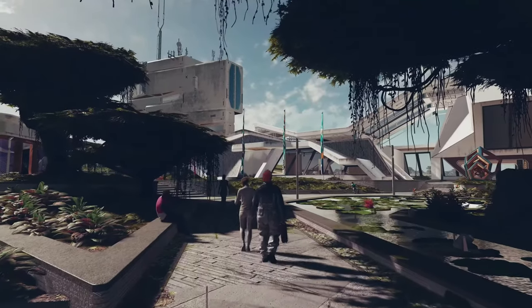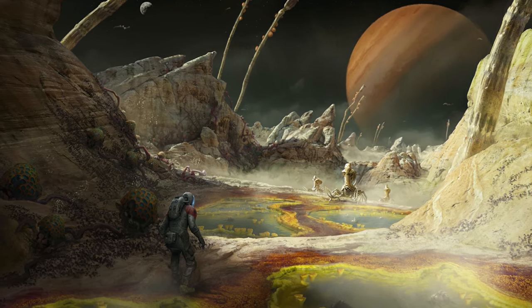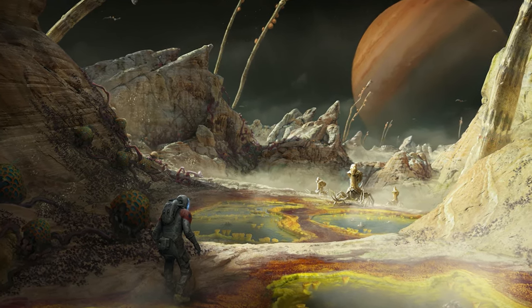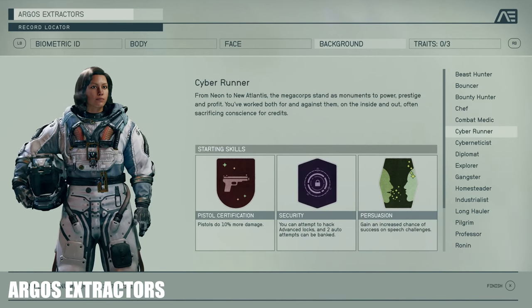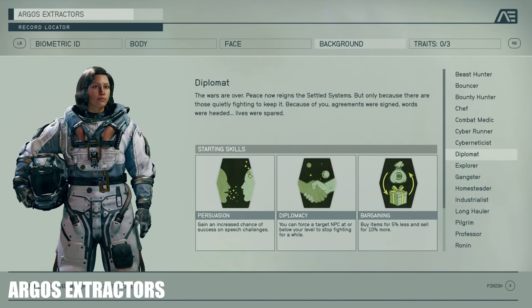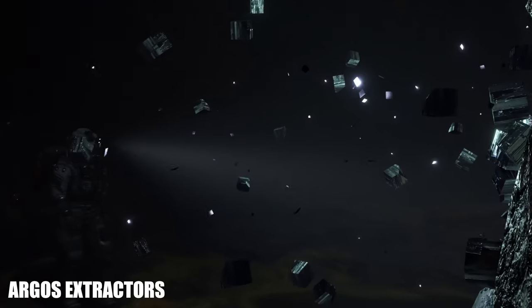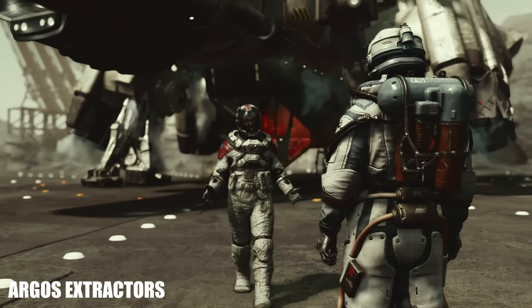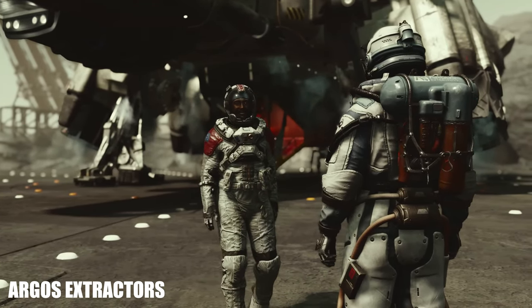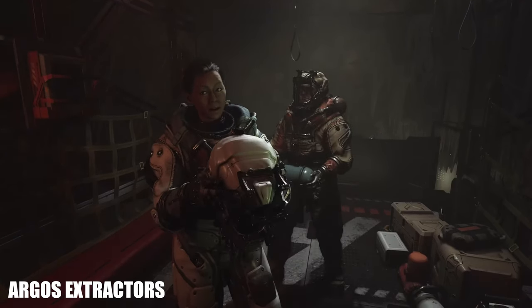On Earth-like planets there will be no need for spacesuits, but they will be necessary to make some inhospitable planets explorable to the player character. The first spacesuit we will acquire is the Argos Extractors Miner Suit when we build our character and interact with our first artifact. I really like the headlamp functionality, and on its back is what I assume is an oxygen tank and temperature regulation tubes. This suit is definitely an upgrade from what our Earth miners are used to.